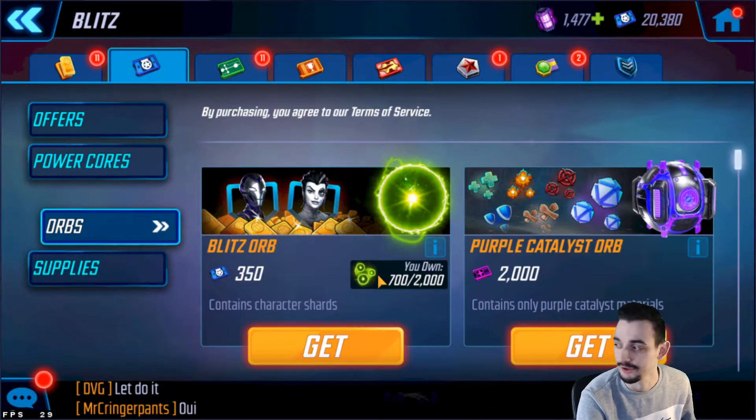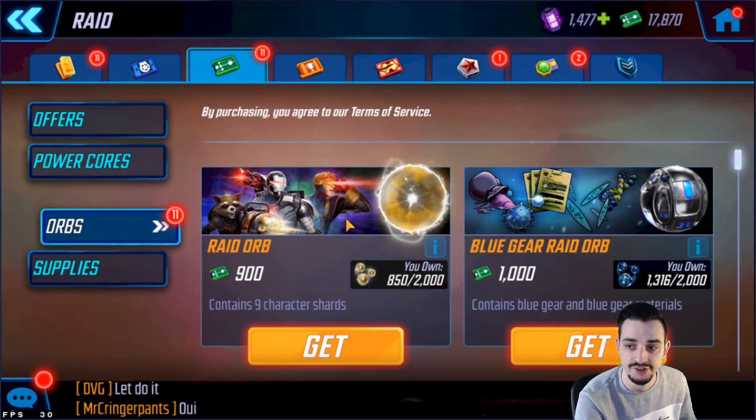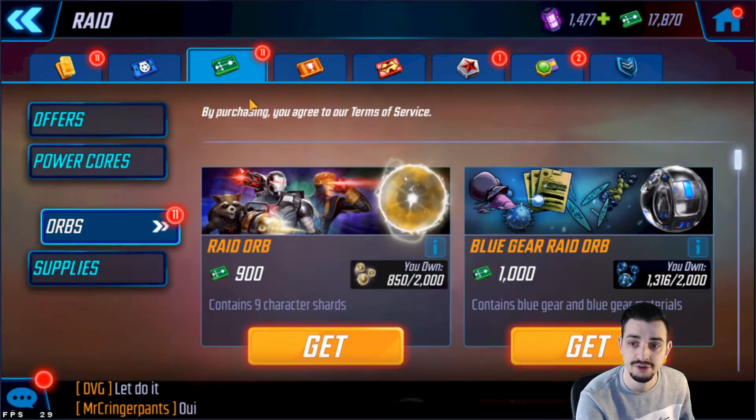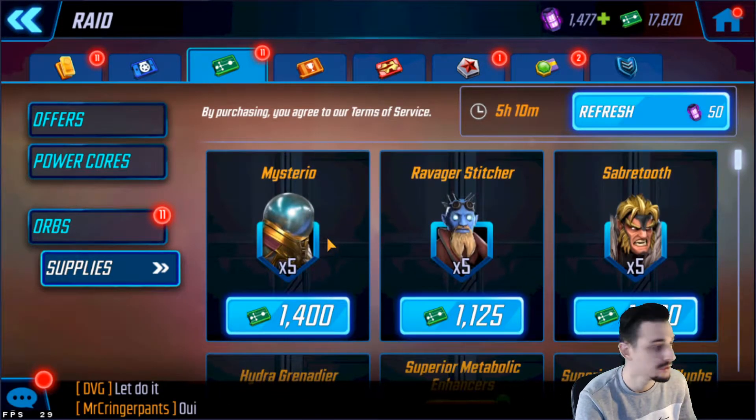Moving on: I would recommend going for Blitz Orbs there. For the Raid Store, it has a similar idea to the Blitz Store, however I recommend you keep some of the credits on hand. A few good tunes are in the Raid Store — some of you might want to farm Mysterio for Sinister Six, which is one of the characters you can get here by directly buying them.